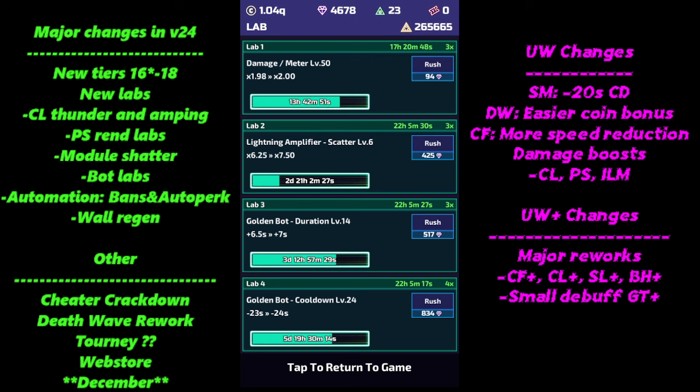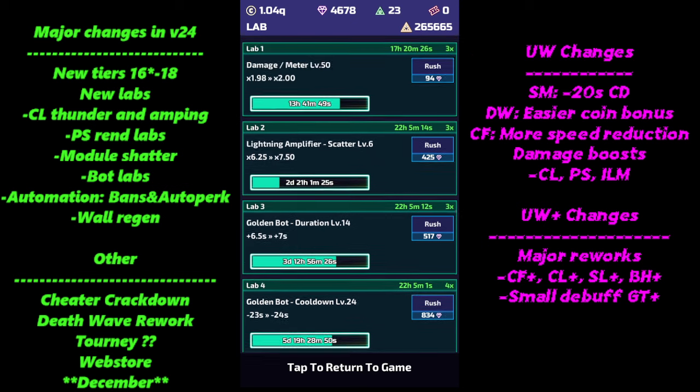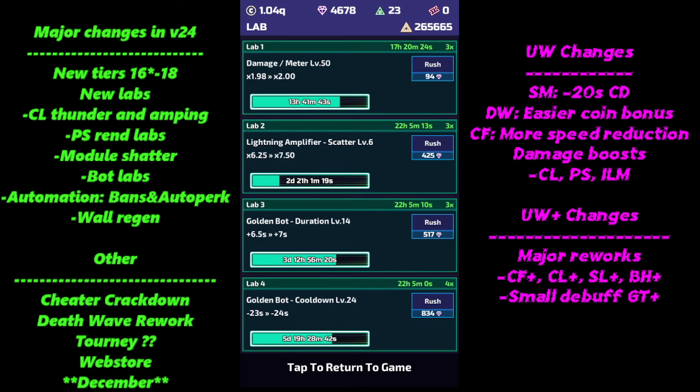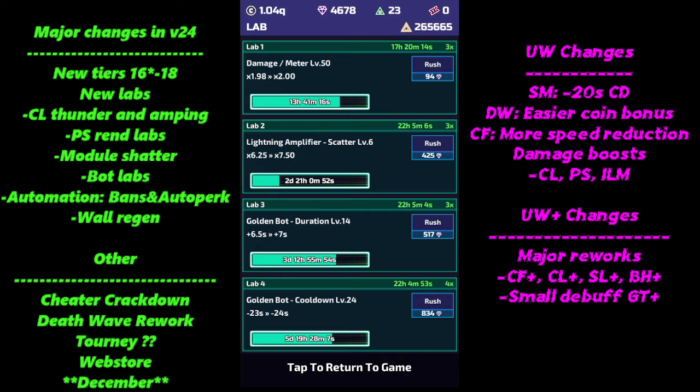I've got some bot labs going — a golden bot cooldown and bot duration are cooking. I've kind of neglected some amp bot labs. I'm pushing for consistency, especially for flame bot and amp bot. I should have flame bot cooldown in there but totally scuffed and didn't add that. I'll talk about damage per meter a little bit later.